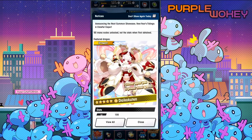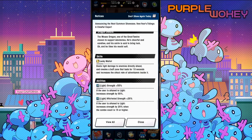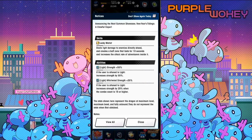And then also the light unit — someone in the Trash Alliance Discord assumed this was going to be the skill dragon for light. It's not. This dude's name is Daikokutun. Sure, let's go with that. Lucky Mallet deals light damage to enemies directly ahead and creates a buff zone that lasts for 10 seconds and increases the attack rate of adventurers inside it. Not bad. And then light strength 55%, and then worldward strength 25%, but only when the combo count is 15 or higher.